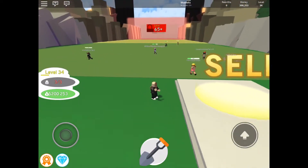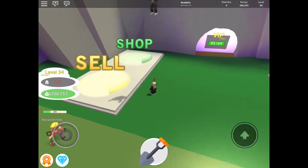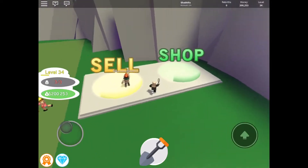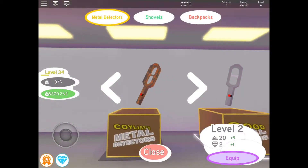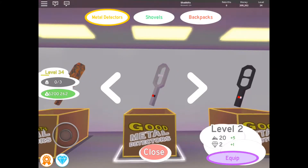After you do that a few times, you can come over here to the shop and upgrade your equipment. The first thing to upgrade is the metal detector because it will find better loot faster. That's always the best thing to invest in first.